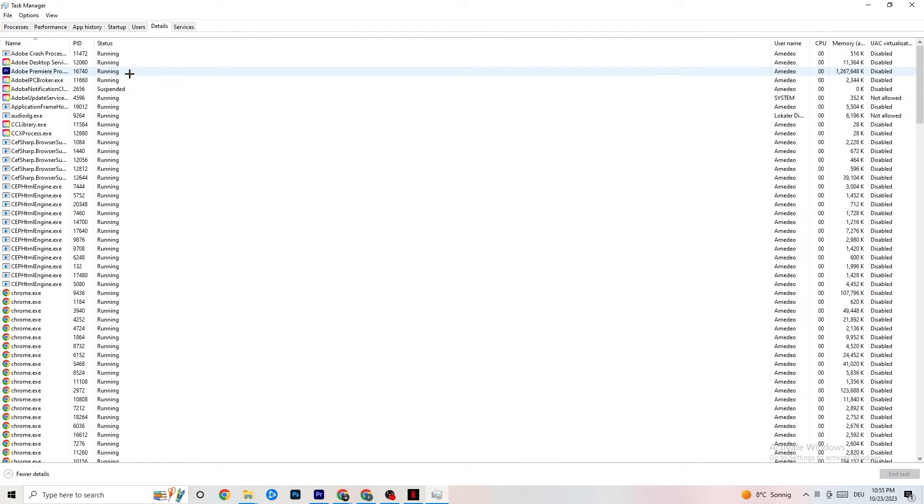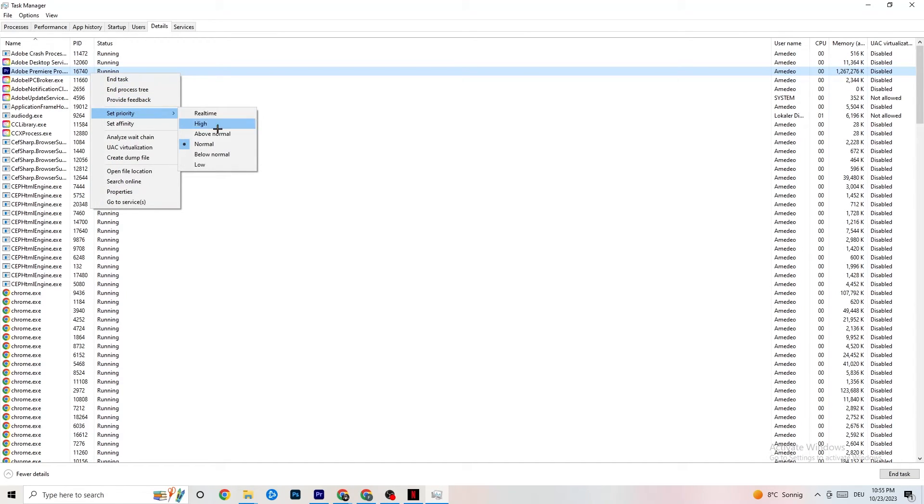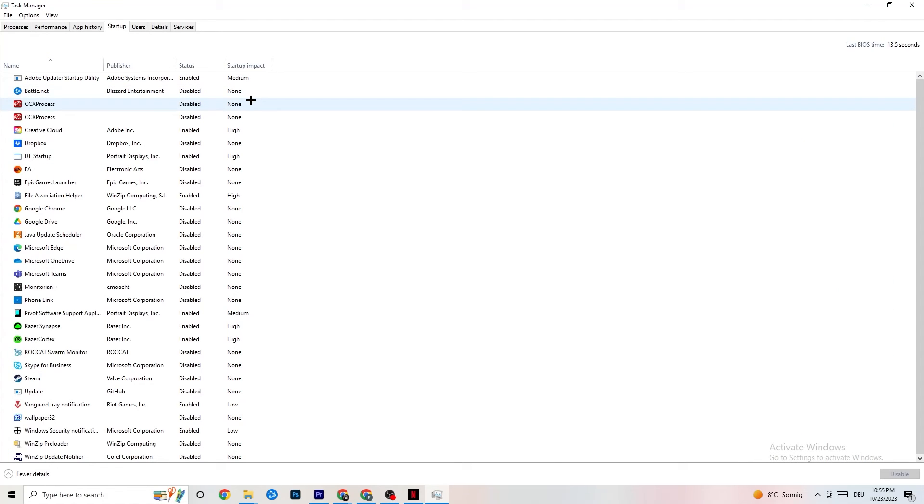Go to the Details tab in Task Manager. Find your game or application — it should be running in the background. Right-click it, click 'Set Priority,' and set it to either High or Real Time, depending on which works better for your device. This directs your PC's performance resources into your game.